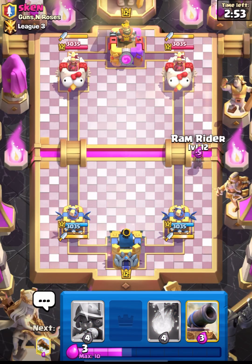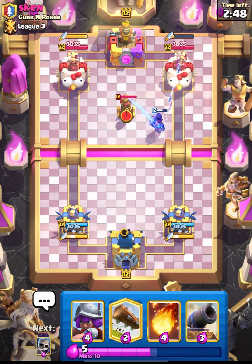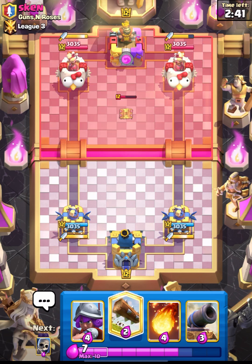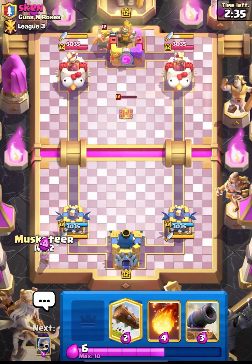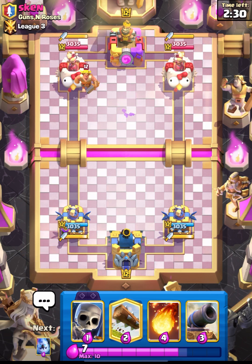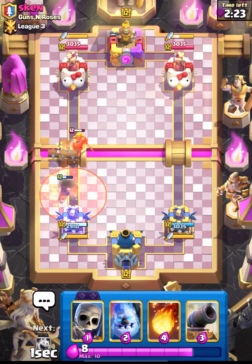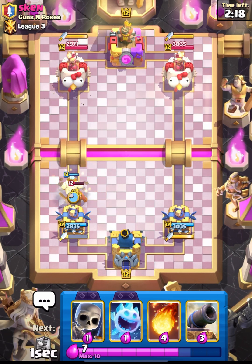We are in the next match against Skin from Guns and Roses. I'm starting with the RAM - I have a feeling this guy is running a Hog deck. Hog decks are really popular but I think in this season Goblin Giant is getting real hype. Lots of YouTubers are making videos on it and I must say Guard is busted right now. Let's lock back and put down our Ice Spirit.